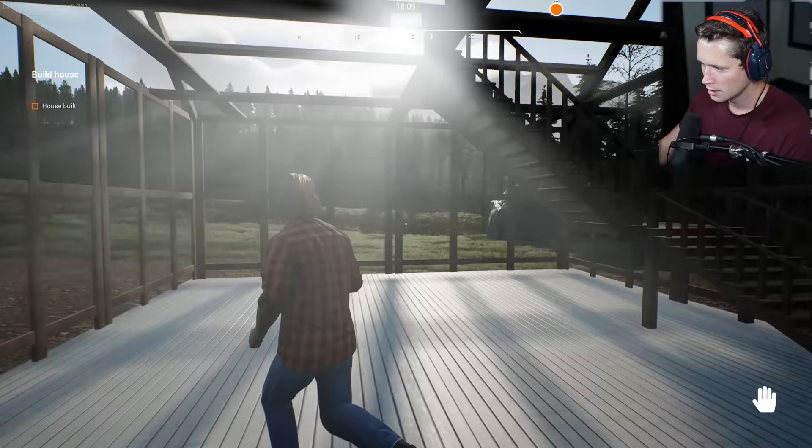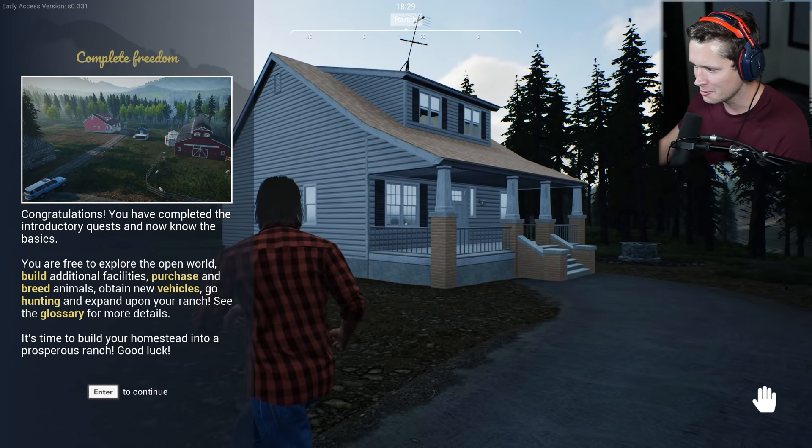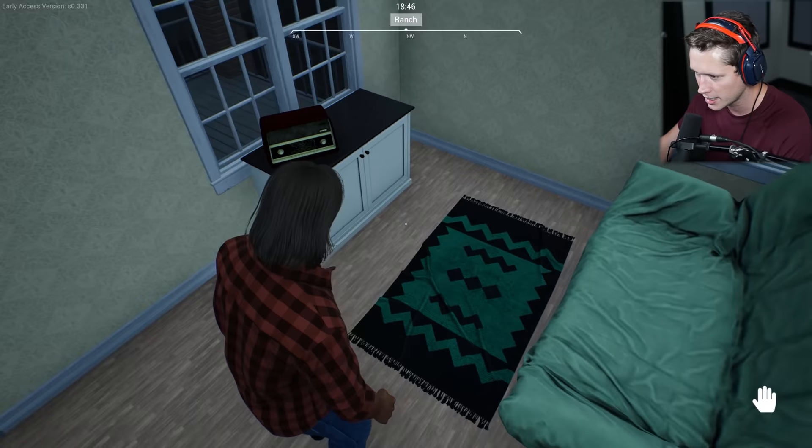Oh whoa — quest completed! Look at this beauty, I'm so proud! 'Congrats, you've completed the introductory quests and now know the basics. You're free to explore the open world, build additional facilities, purchase and breed animals, obtain new vehicles, go hunting, and expand your ranch. It's time to build your homestead into a prosperous ranch. Good luck!' We built our first house!